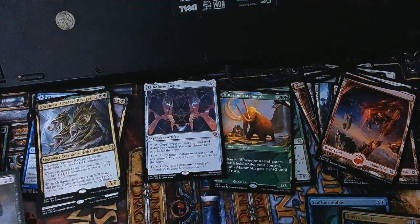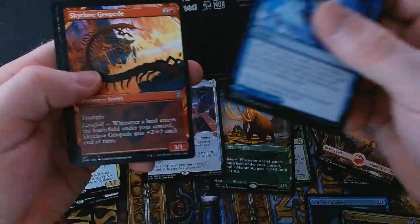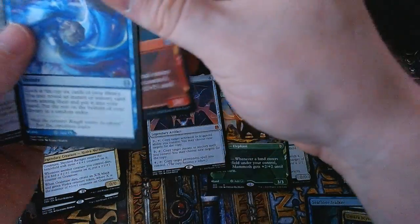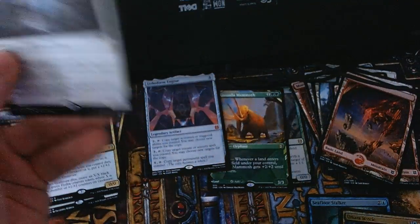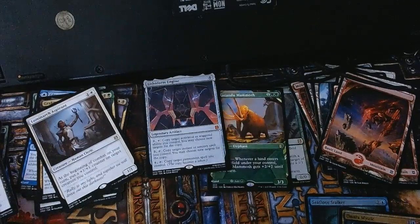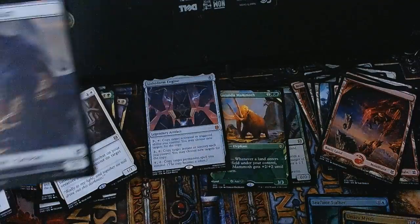This is a little disappointing compared to M21 — I feel like I got a lot of special frames in that one and haven't seen many here. Although of course I say that and then I get a special frame Skyclave Geopede. The rare for this pack is a Luminarch Aspirant, with a full-art basic Island and a cat beast token.